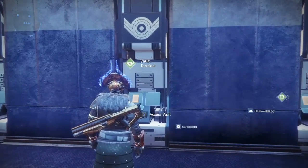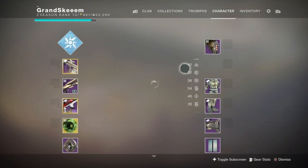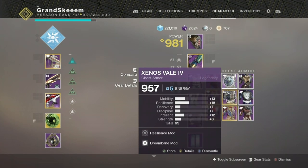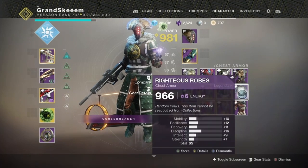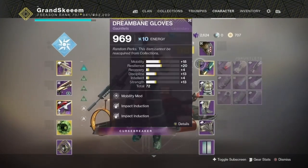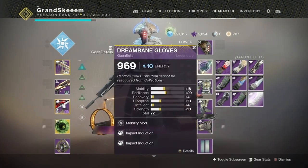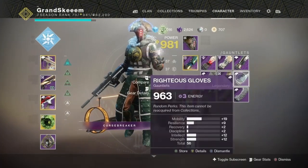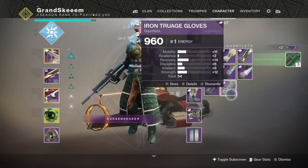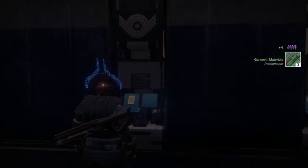Next is the Vault. For any guns or gear you absolutely love but don't want to get rid of, you can store them here and come back to pick them up at any time. I'd also recommend downloading the Destiny 2 app — you can manage your gear straight from your phone and it automatically pops up in the game. I'll throw a couple of pieces in the vault to hold onto for later.